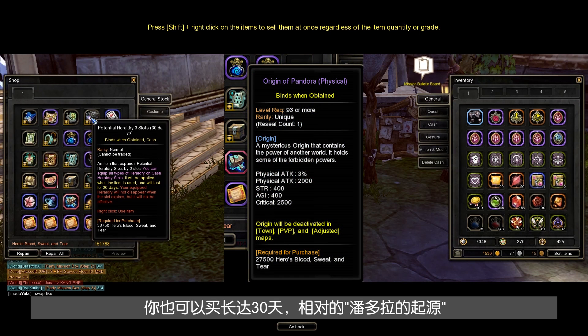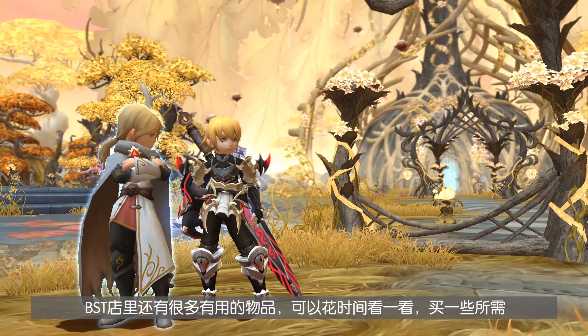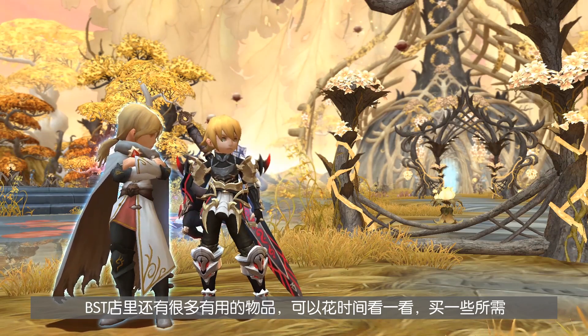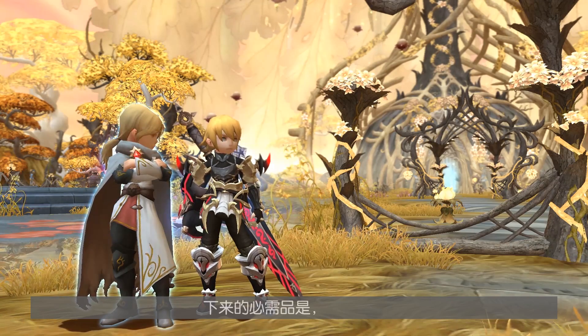The next key items in the BST shop are the Great Problem Solver or the Royal Problem Solver title — both are great titles to have at this stage of the game. You can also grab the Origin of Pandora relevant to your class damage type, but note that the Origin has a duration of 30 days. There are many useful items here as well, like the Skilled Up Heretory Pouch, the Potential Heretory Tree Slots, Talisman Slot Expansion and many more, so definitely check out the BST shop.